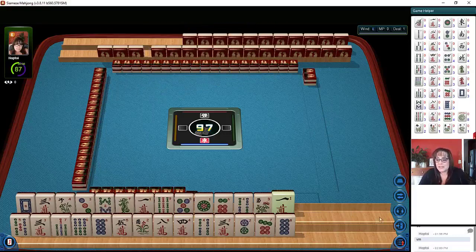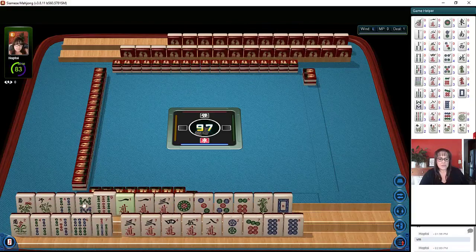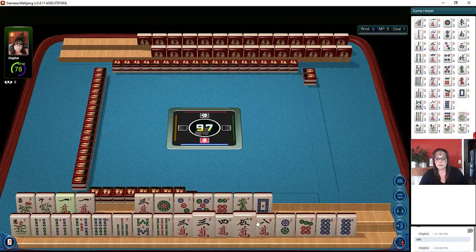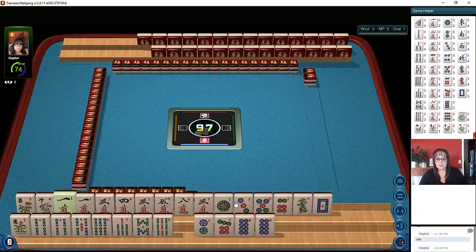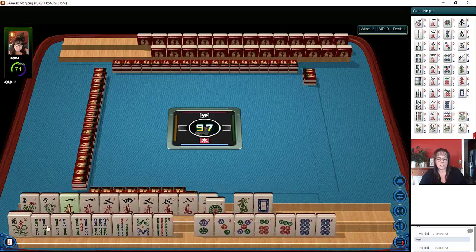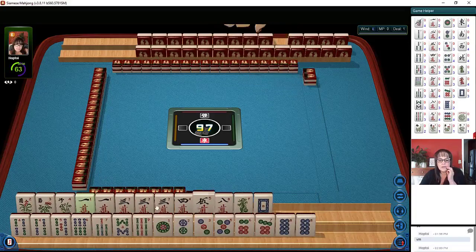Let's sort our tiles and see what we can do. I'm going to hold my shift key down, and if you click on the tiles it'll move them to the other rack, and then you can use the sort feature right here. We have flowers one, three, four, five, eight.